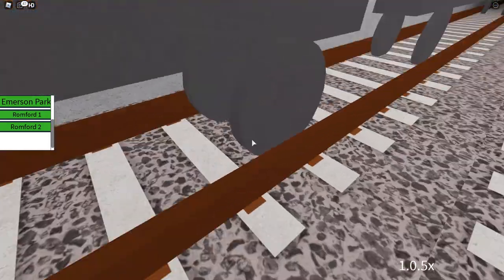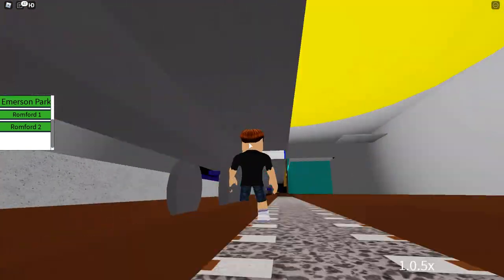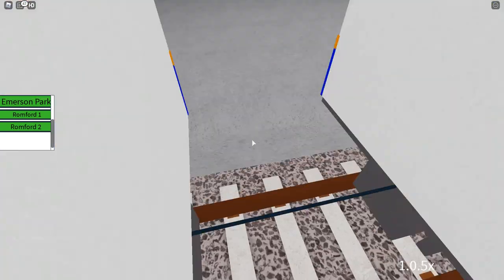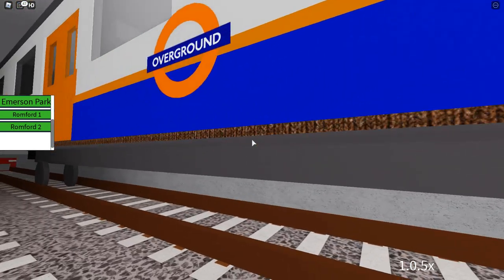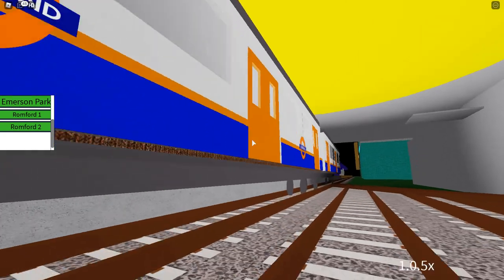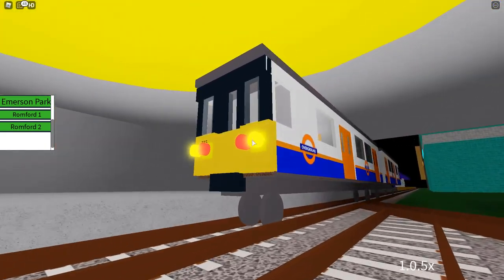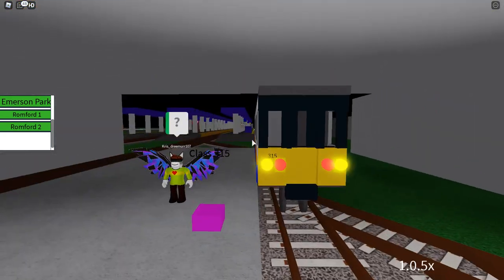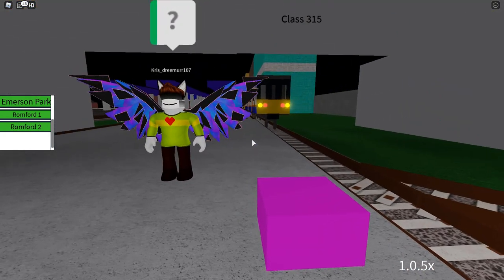And — this is a Pacer, you don't have enough of them. And that is not the right coupler — it's flat. Who's driving away? Hey! What happened to the lights? I'm going to show you a comparison between the Eastern Lines Class 315 and the real one.